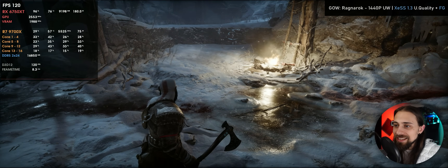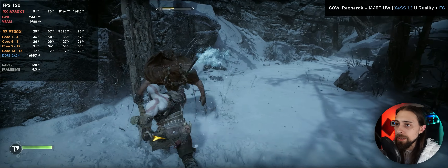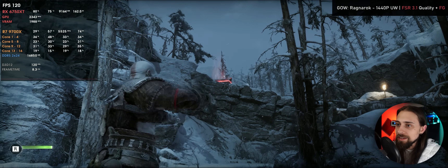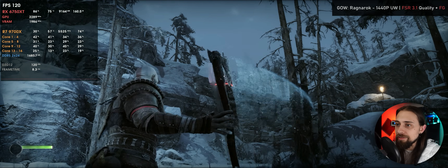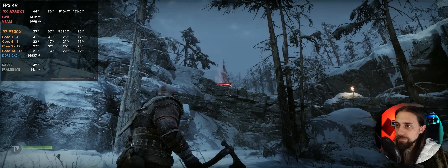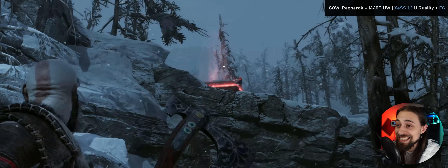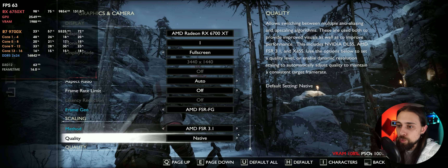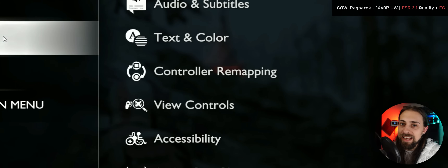XeSS with frame generation works well too, although I don't like the smudge effect or some of the shimmering. In the particles of the axe we do have some pixelation, same as in the first God of War. With XeSS there's a lot of shimmer — that's quite significant. But the particles are fine. FSR 3.1 quality is fine as well with basically no shimmer, whereas XeSS has a lot of shimmer in comparison.